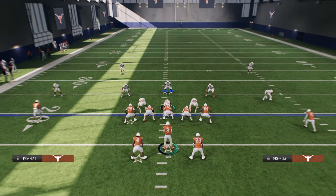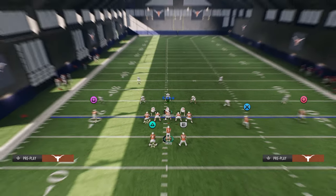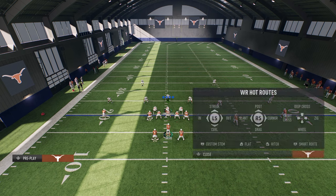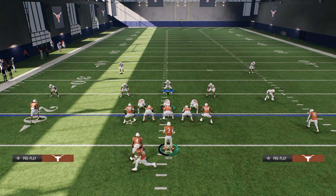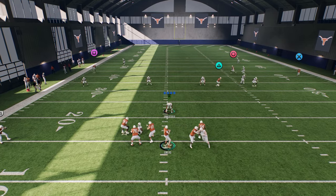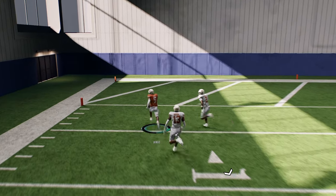If you want to bomb cover two, very simple - go back to the cross play and essentially just stem this corner all the way down. I like to have something coming over the middle like a Texas route to hold the user underneath. See here we hold the user underneath, and then this post just splits the cover two - one play touchdown.